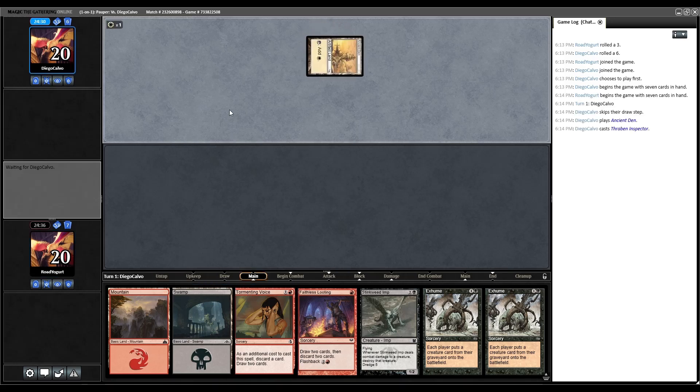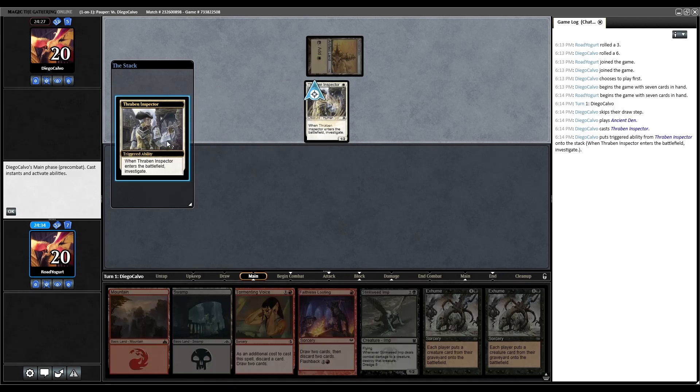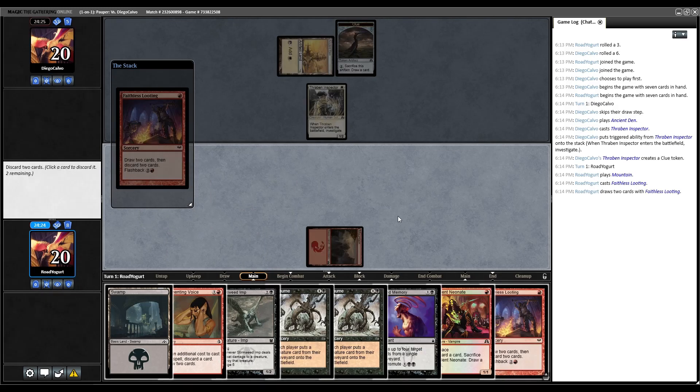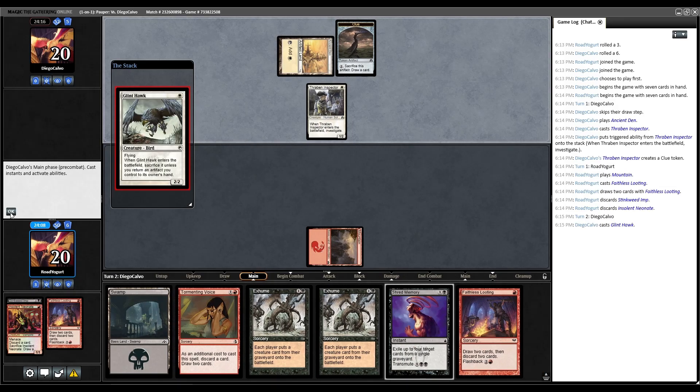Opponent plays an Ancient Den and Thraben Inspector — so maybe this is Bully. We hit Shred Memory. Let's play Mountain and cast Faithless Looting. We don't hit any of our big threats here, so let's discard Stinkweed Imp and the Neonate.